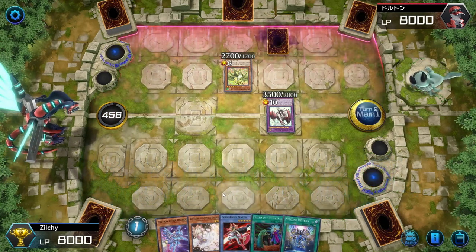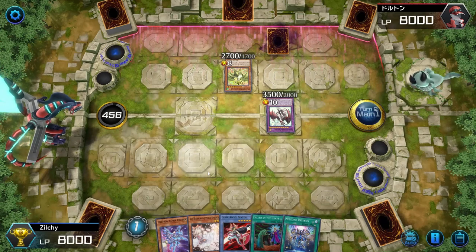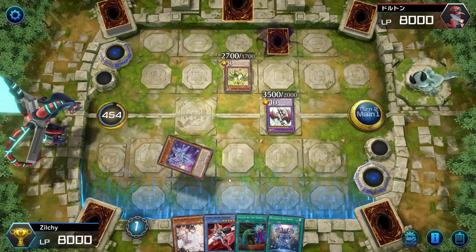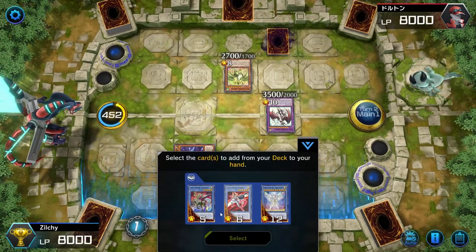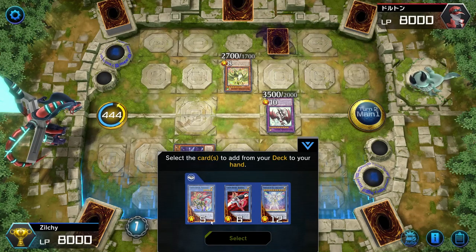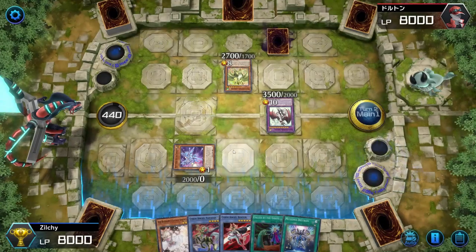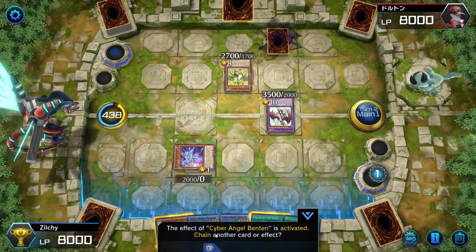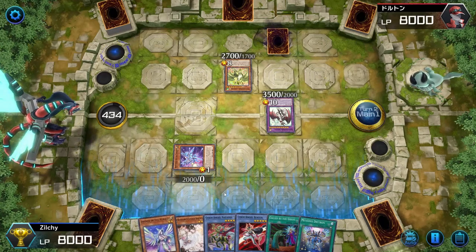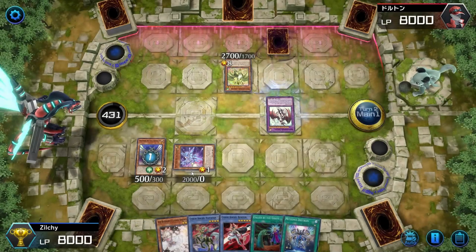Discard that. Because we could go into our 4,000 attack monster. I don't want him to negate. I could add Natasha because we can make a Natasha play, maybe — if we can get him to negate something. We can make Natasha, add this to our hand and we should be good. He's going to negate that for sure. He's waiting. We're going to make him negate this for sure though — he has to negate this. He's a Diviner. There it is. Perfect.